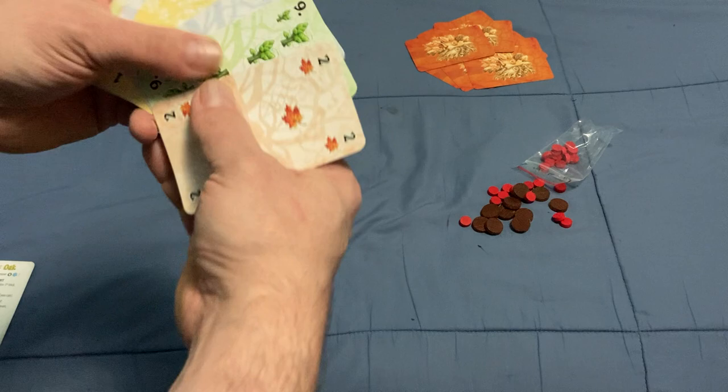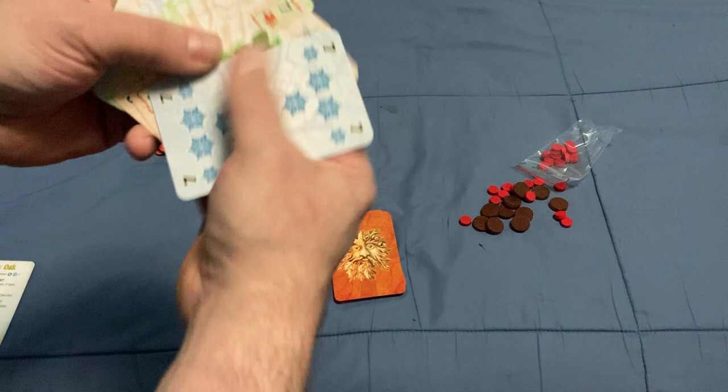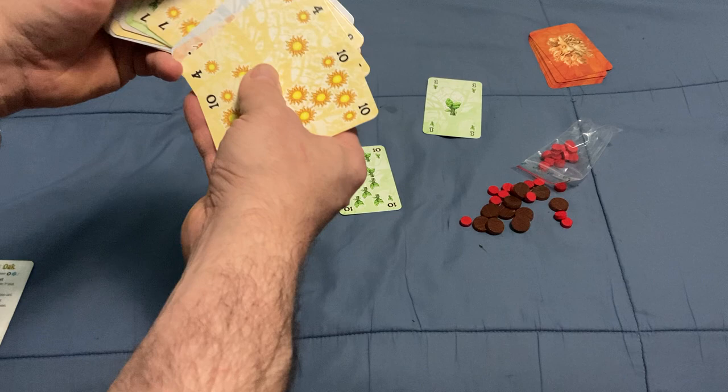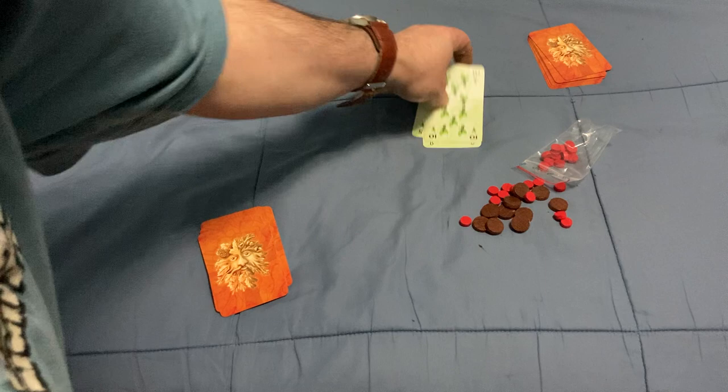Whoever has the 1 of Spring gets to start and plays that card. Everyone else must follow suit, just like any trick-taking game. I'll play the 10, and the next player plays the 5. Since I win the trick, I collect the cards, keep them in front of me, and get to lead the next one.